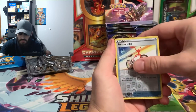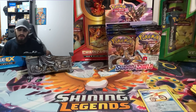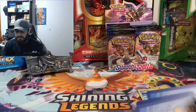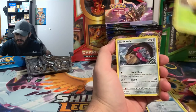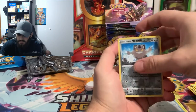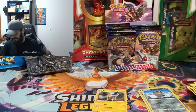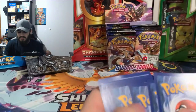Code card for you. We got a lightning energy, Pokegear 3.0, Voodoo, Eldegoss, Mawhile, Gossifleur, Goldeen, Diglett, Scorbunny, reverse hollow of a Meowth, and we got our first pull — a hollow Boltund! Hollow Boltund!